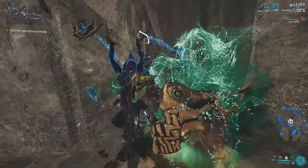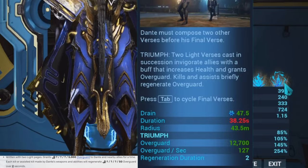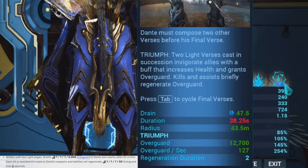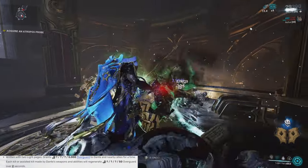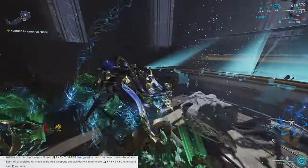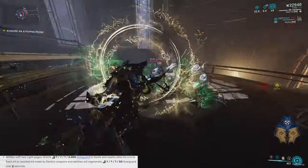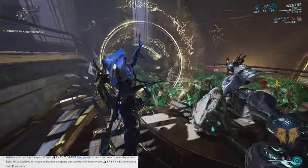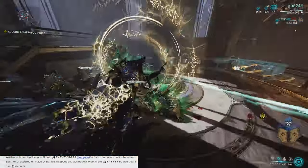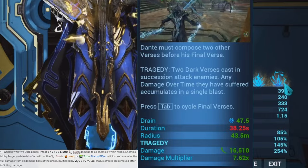The first story is called Triumph. You activate Triumph by first using two Light Verses and then following it up with Final Verse. Triumph grants overguard to Dante and his nearby allies, and each kill or assist from Dante's weapons and abilities regenerates overguard while Triumph is active. So thanks to Light Verse you had an overguard ability, and thanks to Triumph not only do you get even more overguard compared to Light Verse, but you can straight up regenerate the overguard you're losing just by getting kills.